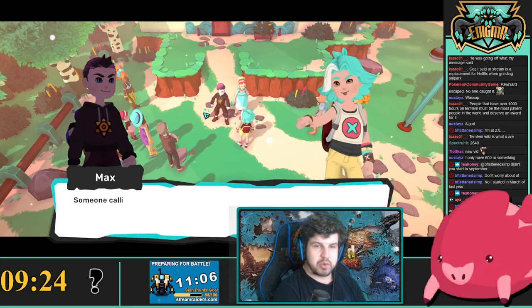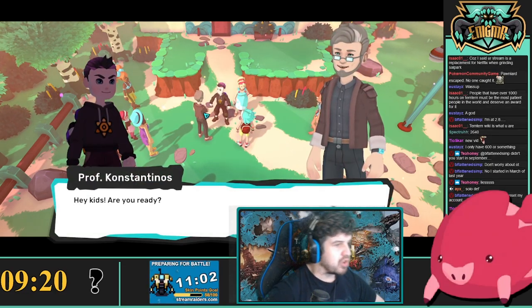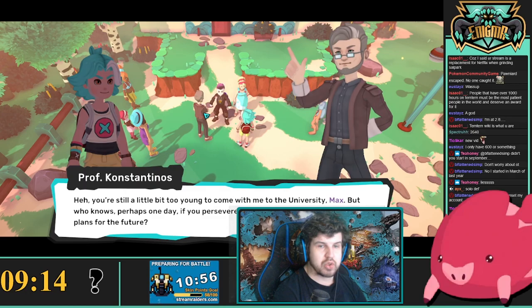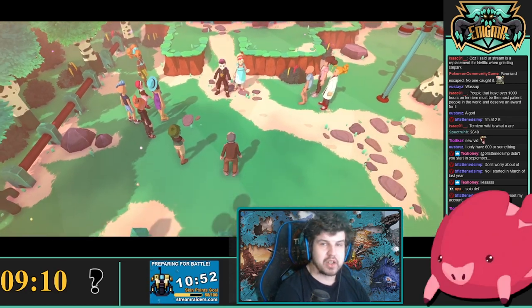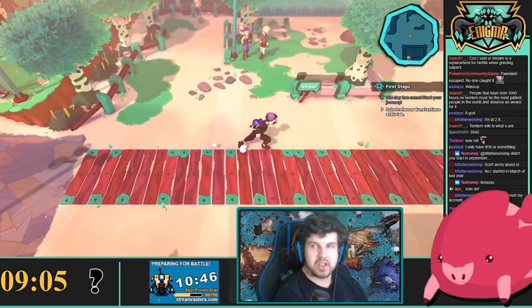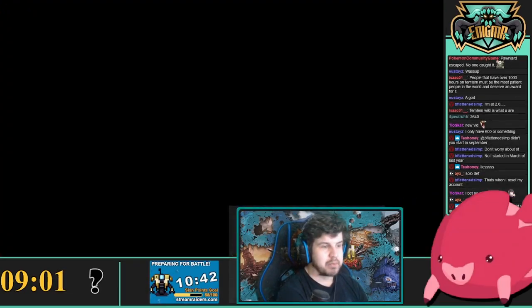Getting hit with Rush, Dim Mac, or Depress was the worst part of the first two islands. However, this was recently changed, so you do not have to worry about Rush, Depress, or Dim Mac anymore. Guaranteed damage moves like that are completely terrible to face.